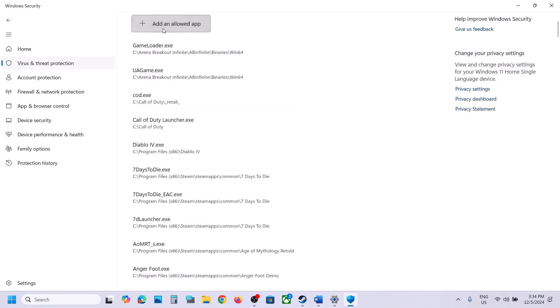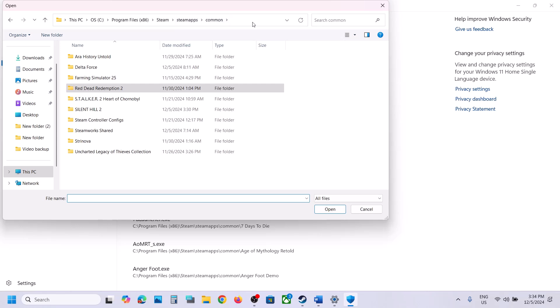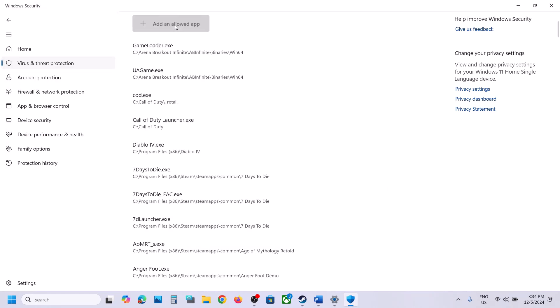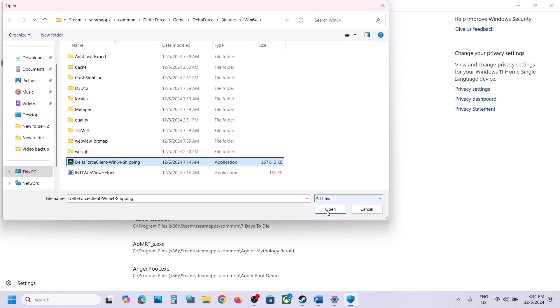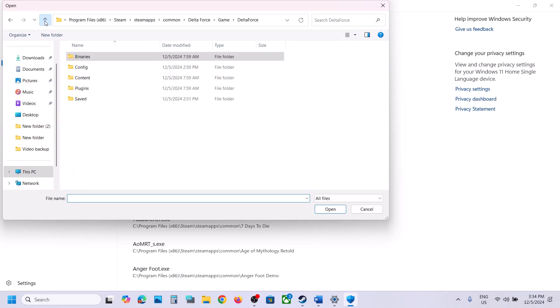Click 'Allow an app through Controlled Folder Access', click Yes to allow, then click 'Add an allowed app'. Browse All Apps, go to the game installation folder, open the game folder, select the .exe file, and click Open. Repeat this for Delta Force > Binaries > Win64, select that .exe file, click Open, and add it as well.